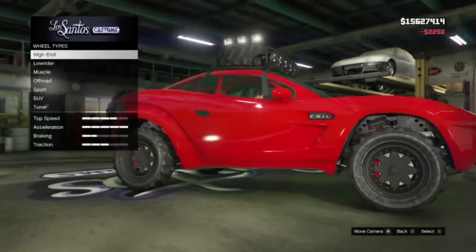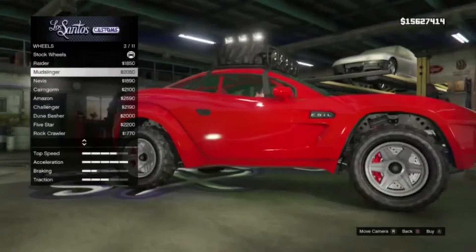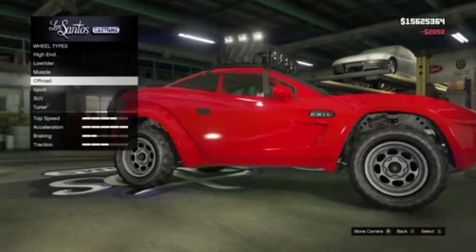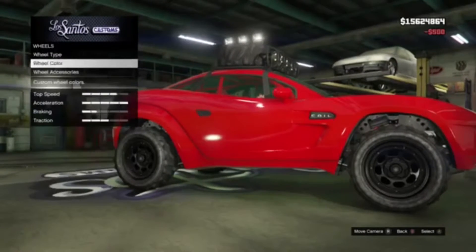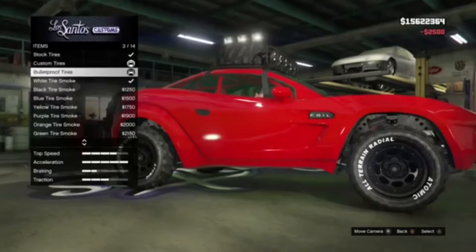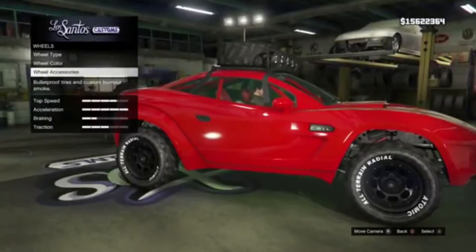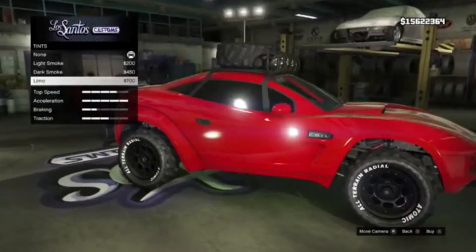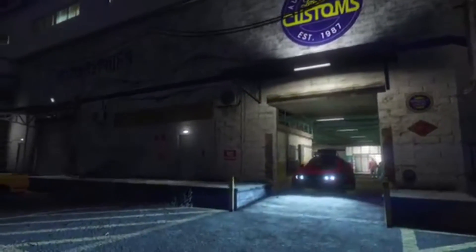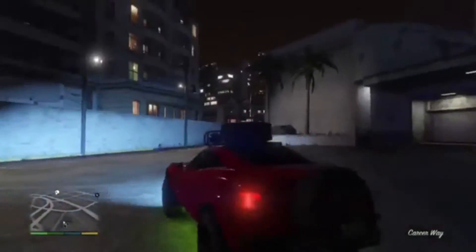Put a red smoke — actually I might change it. Maybe high end? No, high end does not fit this car at all. Let's get these and maybe paint them black if we can — yep. Do we have red tire smoke? Yes we do! Now let's tint the windows to the max, limo tint. Now let's go out of the garage.